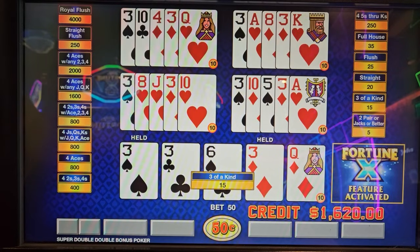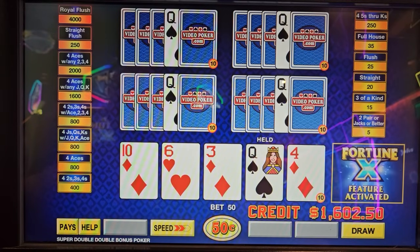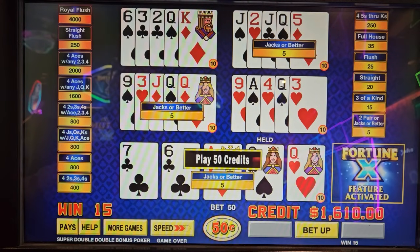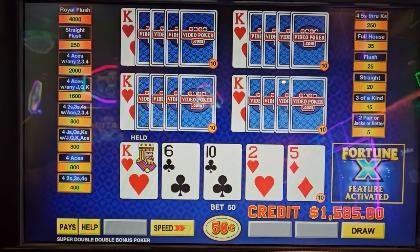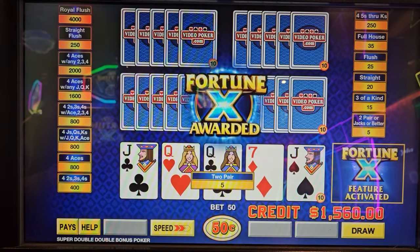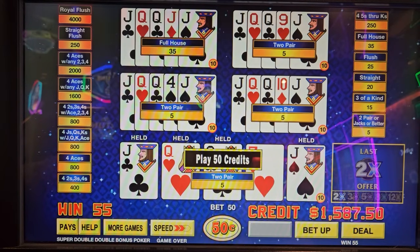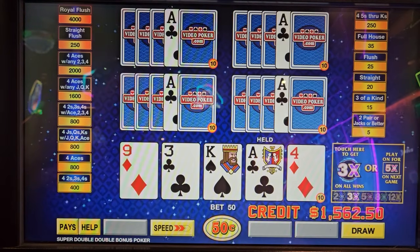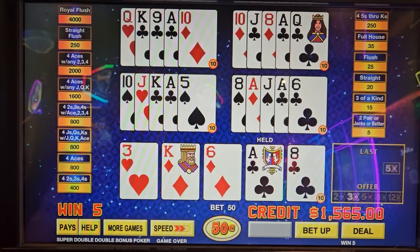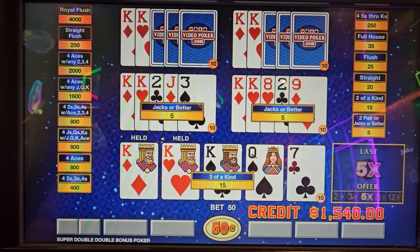The other difference is if you get four aces with a face card kicker it pays 1,600 instead of the normal 800 with no kicker, so there are two extra hands we can get paid for in this game. Another multiplier — you really don't want to take the early multipliers unless you have an incredibly good hand. I think a dealt full house you still wait for the 3x. Not taking this — if it was three of a kind I would take it.